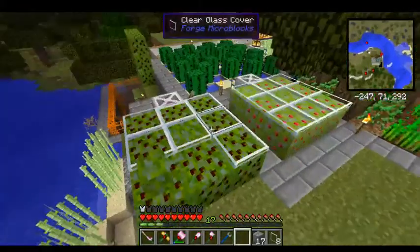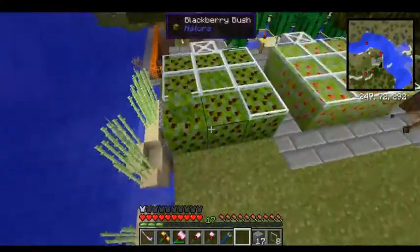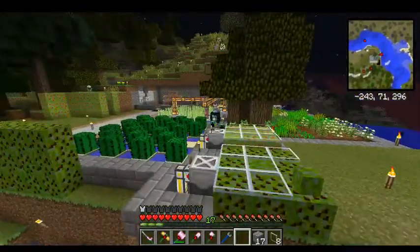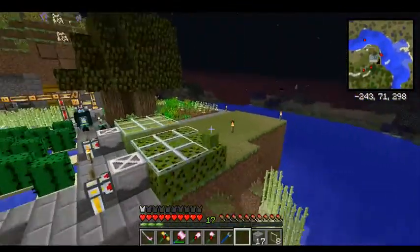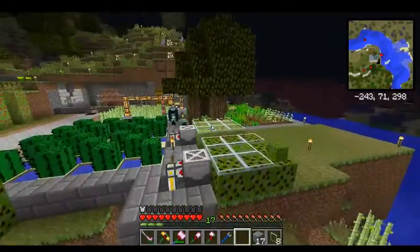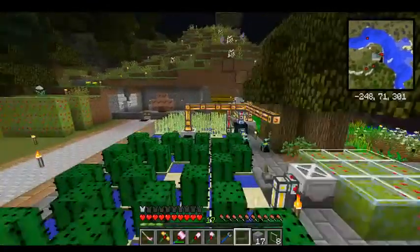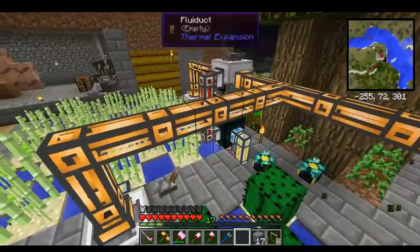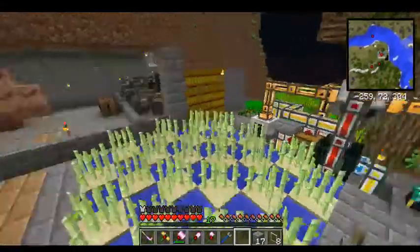So instead I'm going to go three high — a harvester on the bottom over here, a harvester in the middle, and a harvester on the top. All of that is fed out by a tesseract, which takes all the items, energy, and everything and sends it back.